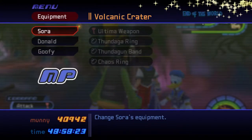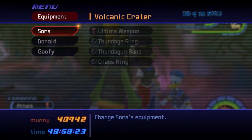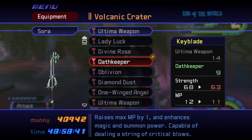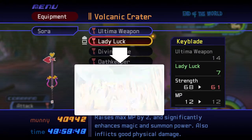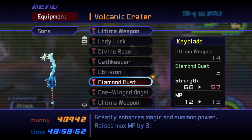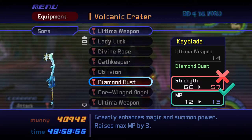Equip a keychain that boosts your magic and summoning power, and preferably one that boosts your strength as well. You can equip Oathkeeper for a decent magic and summoning boost, or Lady Luck for an even greater boost. You can obtain Lady Luck in Wonderland by traveling through the painting in the sideways Bazaar room and unsealing the White Trinity there. Diamond Dust offers the greatest boost in magic and summoning power but only has a small boost in strength. Unless your base strength stat is 35 or higher, I'd recommend sticking with Lady Luck or Oathkeeper.